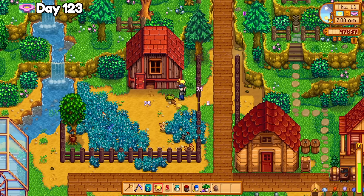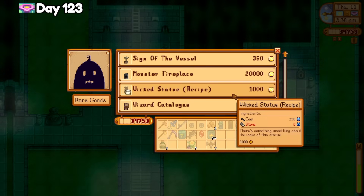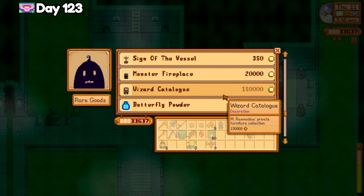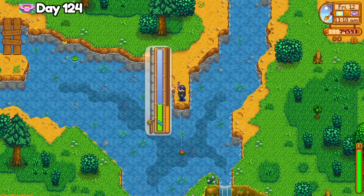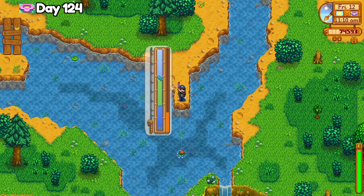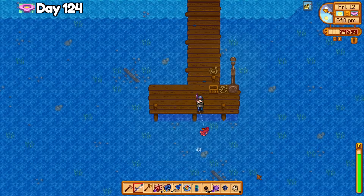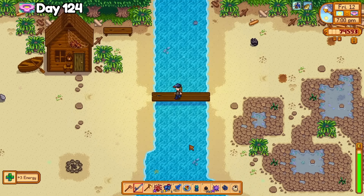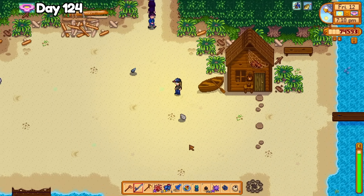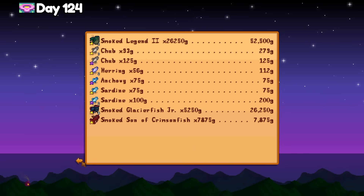Lucky the dinosaur gets the first golden animal cracker — double dinosaur mayonnaise should be pretty nice. Cropus has the wizard catalogue available, and I want it so bad. Today is the final day to finish the extended family quest, so I catch the Glacierfish Jr. and Son of Crimsonfish for 20 key gems. I'm surprised the Glacierfish is even more difficult than the Legend and I am definitely choosing the fisher mastery to make this a bit easier next time. I made a few smoked fish for lots of money — 87,000 gold — and I wish I had caught more Legend 2s, but it was just so hard to catch.